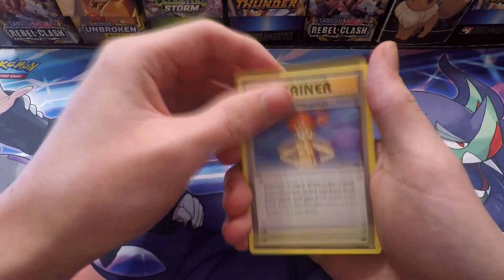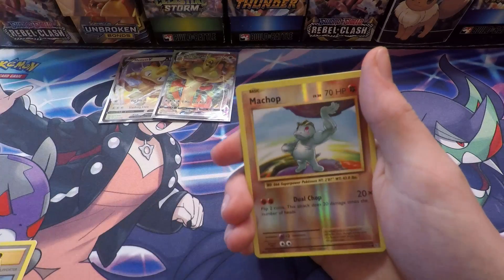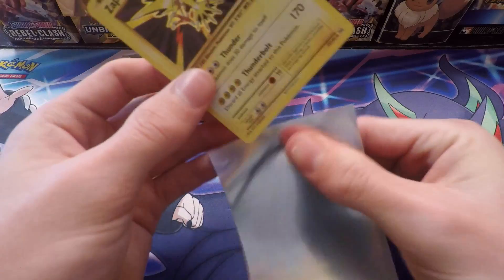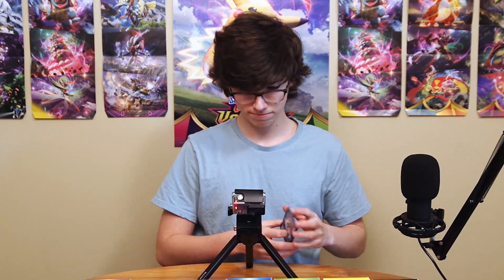Now let's get into our next pack — the one and only Evolutions with that base set artwork. Hoping for a Charizard. We got the Raichu pack artwork. Starting off: Misty's Determination, Revive, Nidorino, Drowzee, Hatterpie, Doduo, Pikachu, Machop, Machop Reverse, and a Zapdos holo. Have a look at that — that looks very, very awesome! We're going to sleeve that right up because it is a Zapdos holo from Evolutions. That's a pretty decent pull.